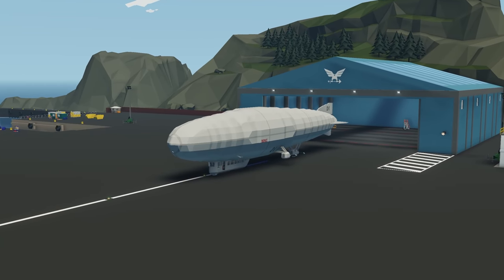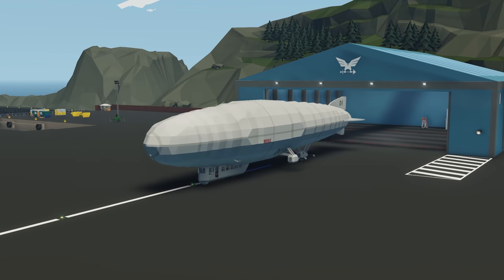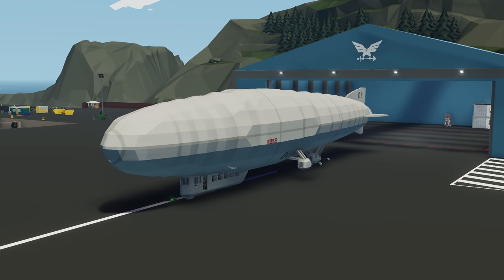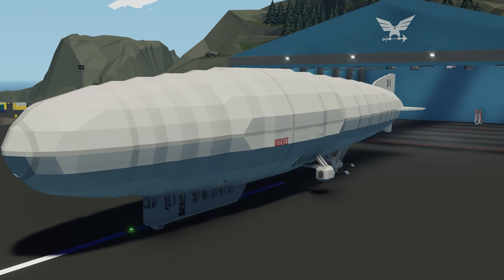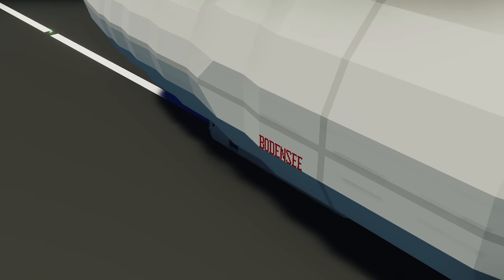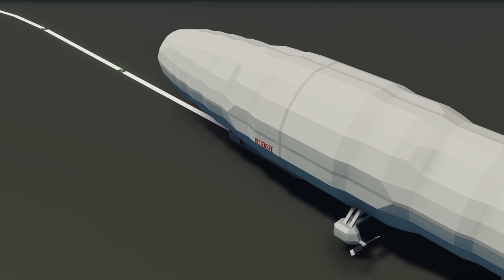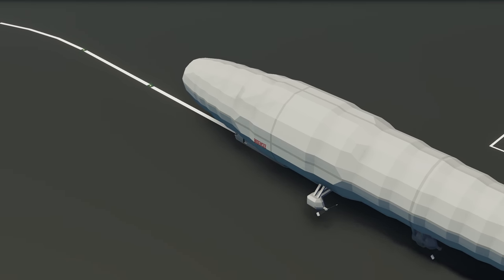Kicking this episode off with the first creation, we have the Passenger Zeppelin. This is a creation done by Canada Goose. This is meant to be a small passenger airship. It looks really cool, it's got quite a nice design — it looks quite realistic in terms of its actual shape. It is using phantom forces to lift itself up and down, and it also has some propellers. Let's go ahead and spawn this in and see how it works here in the world of Stormworks.